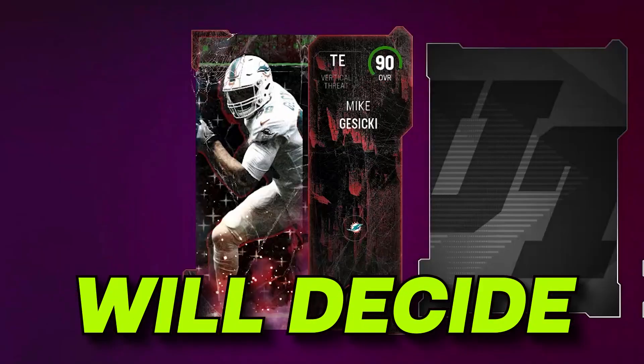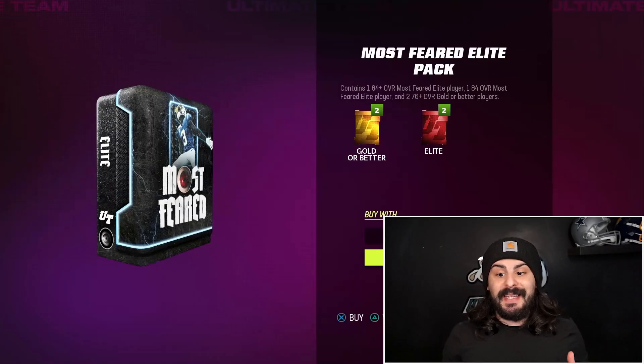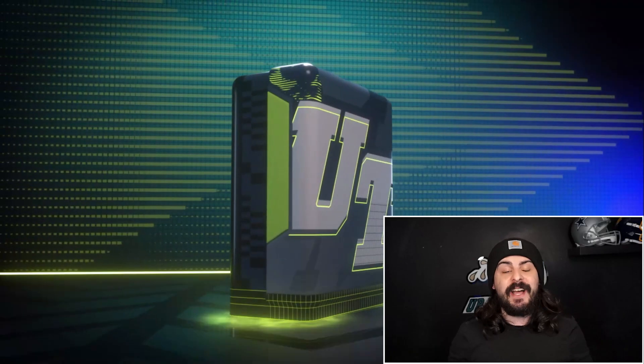These Most Feared Packs will decide my ultimate team. I'll be spending about 2 million coins opening Most Feared Elite Packs, Most Feared Packs, and the 78-plus Most Feared Training Pack. Starting with the Most Feared Elite Packs, we're gonna be opening 10 of these. They cost 64,000 coins each. Let's see who we get.